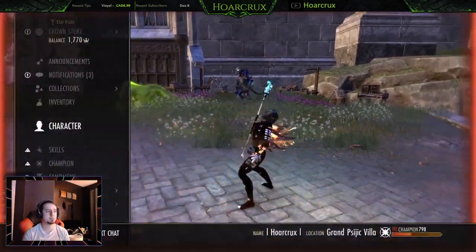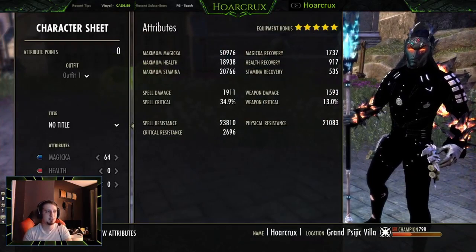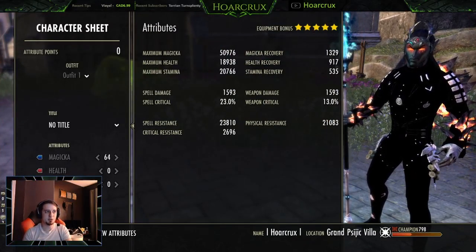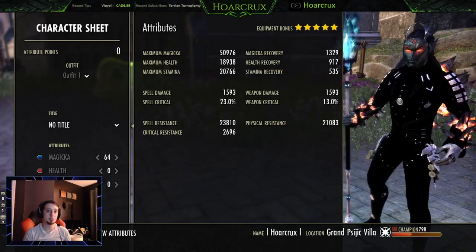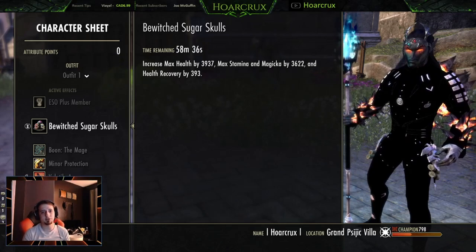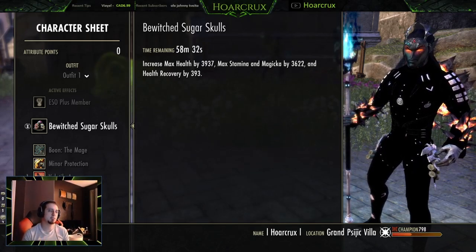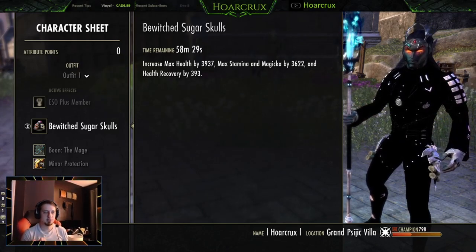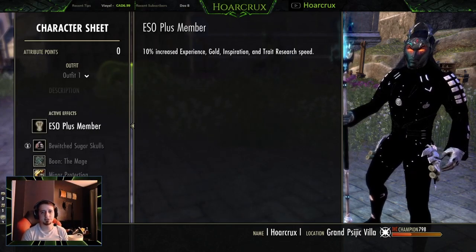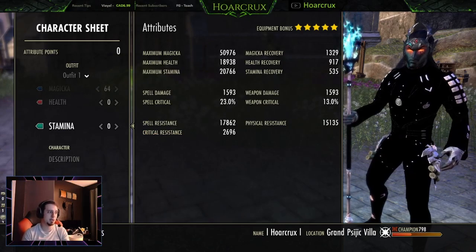The back bar doesn't look too bad. This is a light armor build, which may make some of you guys nervous, but trust me, it's really nothing to worry about whatsoever, considering we're running Dampened Magicka. For the race, I'm running Dark Elf. You would probably be better off running Breton just to make yourself a little bit more tanky — but Nord, Breton, or High Elf, it doesn't really matter.